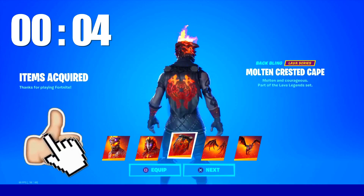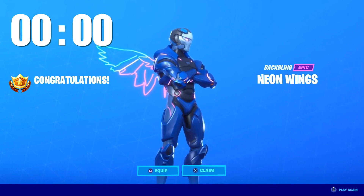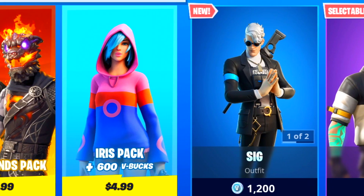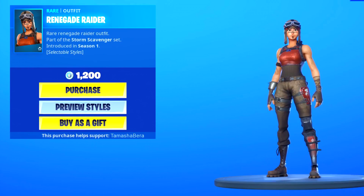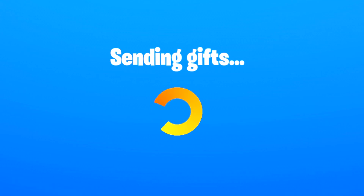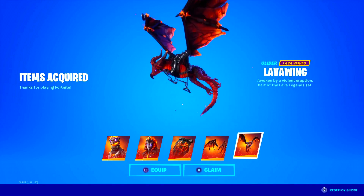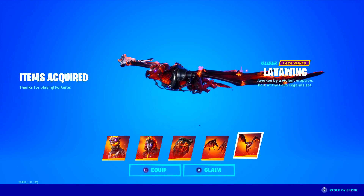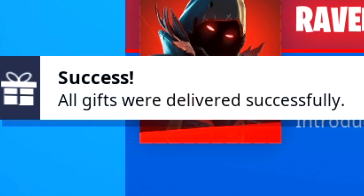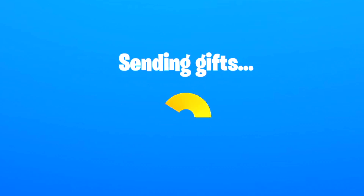Drop a like in the next five seconds if you want the Lava Legends pack and the free Neon Wings back bling completely for free. Watch this video because I'm giving out skins from the item shop — I'm giving five new subscribers every single day skins or bundles, and there's a catch: you choose and I give. Go into the item shop and let me know what kind of skin or cosmetic you want.